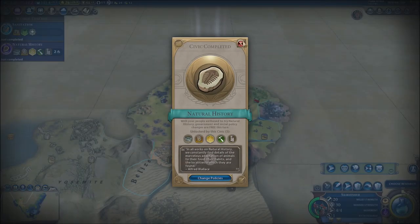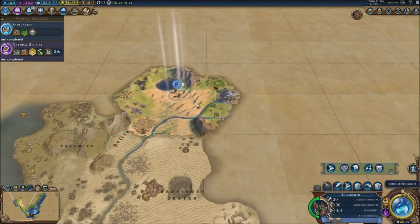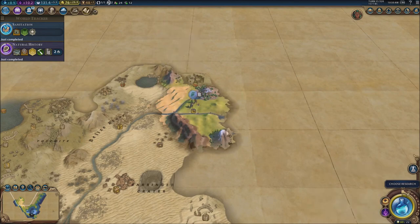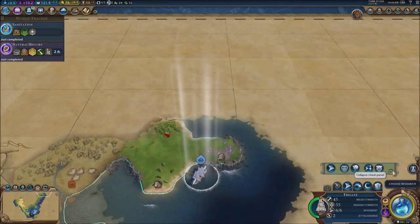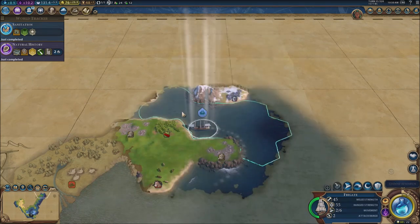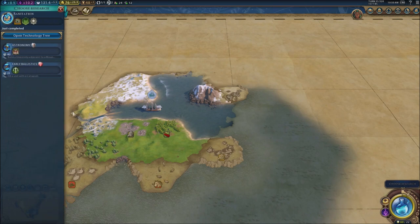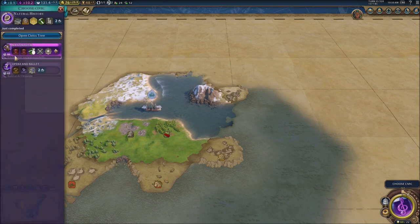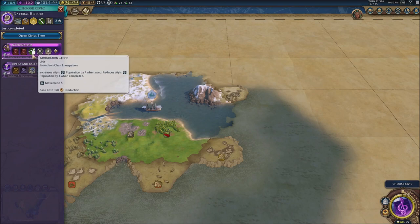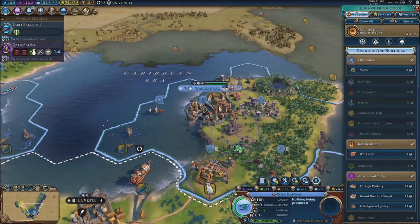We got sanitation and natural history. Our scout — we're going to continue to move him out on the east right here because I want to uncover the east side of things. My ship, my frigate, I can just send him over there to scout the rest, normally where Canada would be. We're going to go for a crossbowman now just so we have better units. Nationalism, I guess.